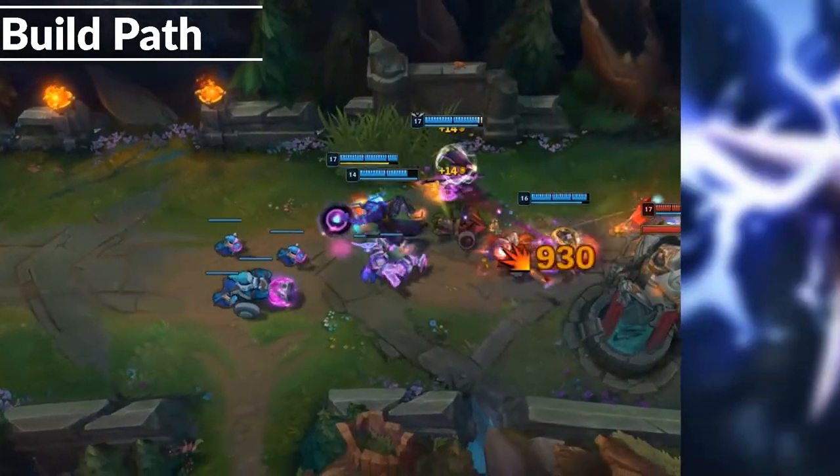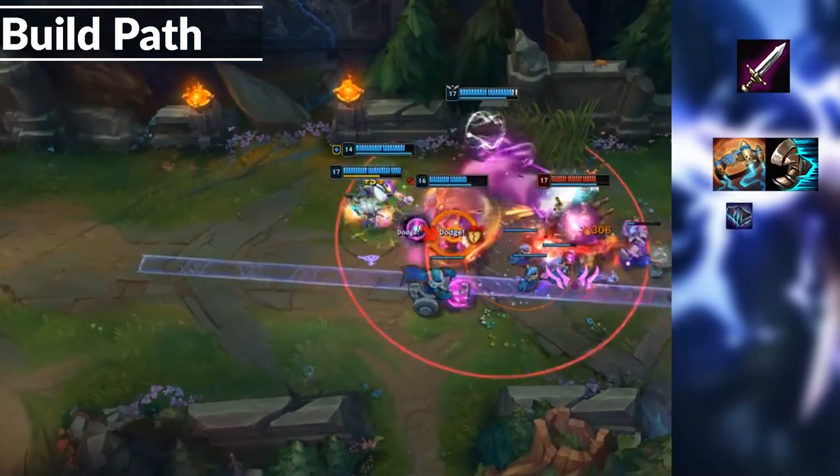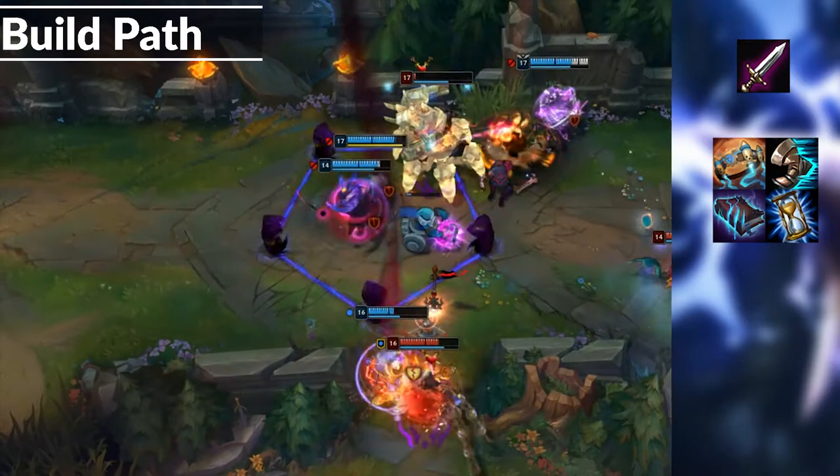My build path is usually pretty similar every game. Start Doran's Blade and build into Hextech Protobelt. Then get Sorcerer's Shoes and Morellonomicon for maximum pen to shred squishies. After that, I'll usually get a Zhonya's, because it pairs super well with your ult for stalling and delaying.